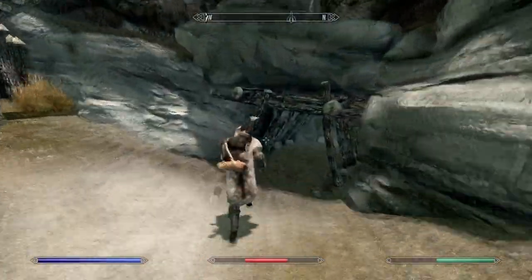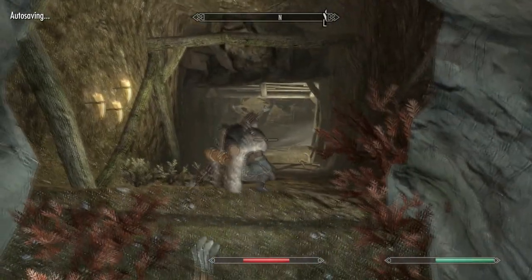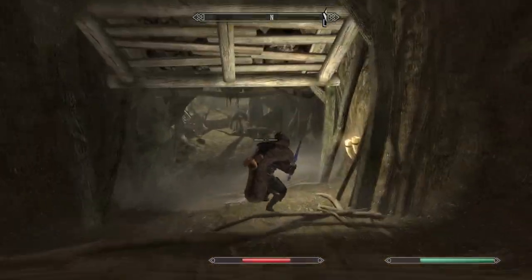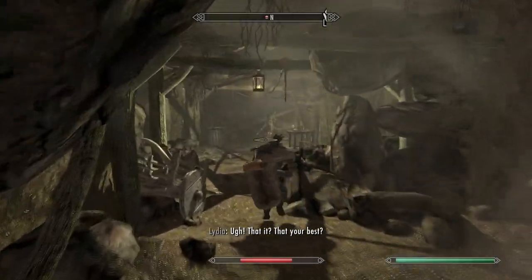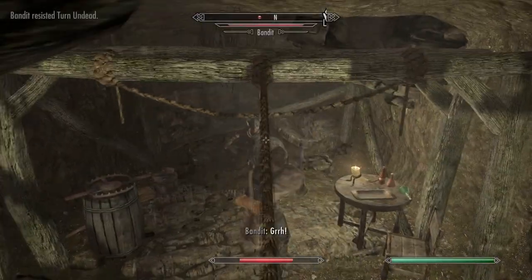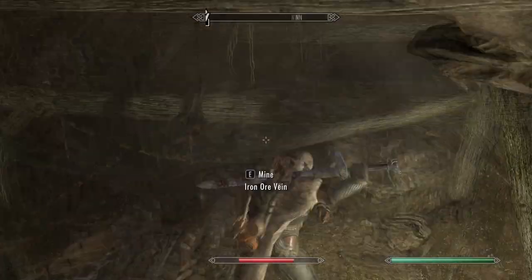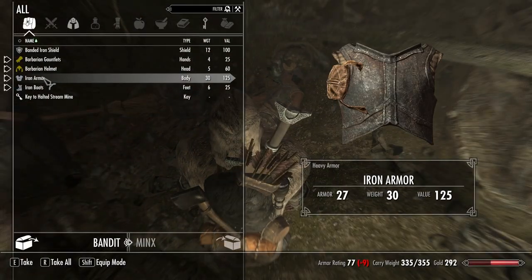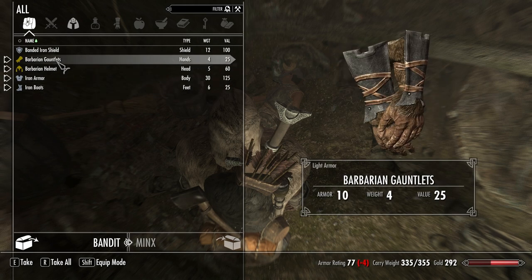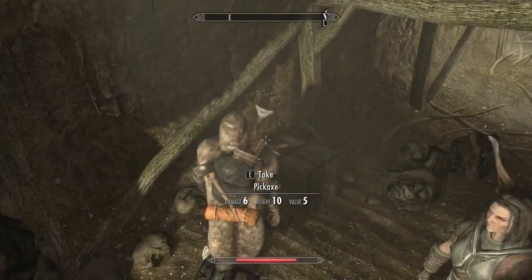Let's go inside because we need to get the transmute ore spell. Okay, in we go. Who am I kidding, like I'm going to get behind this guy with Lydia making a noise. Boom! I love those animations so much, so badass. Barbarian helmet. The key to the mines.